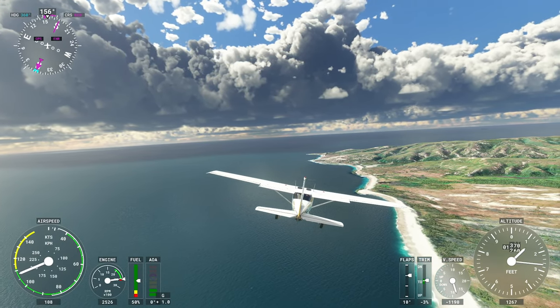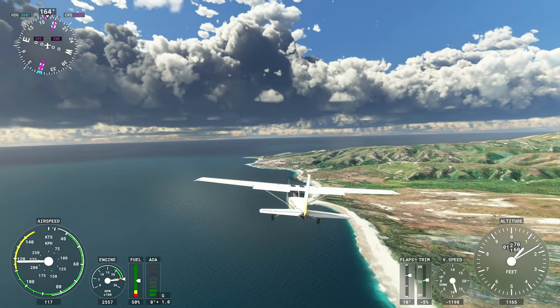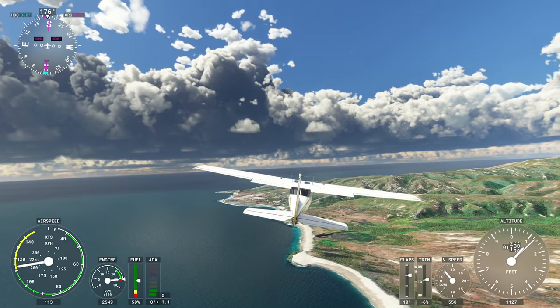You can see a ship off the coast here. Those are going to be static in the sim a lot of the time, but it gives you an idea of the fact that these islands are sitting off the coast of California — a lot of ships come in here.